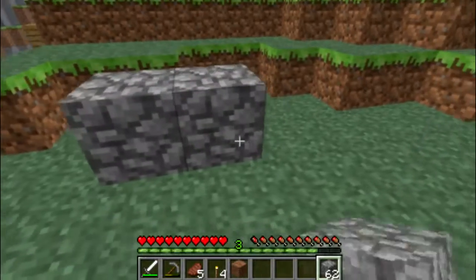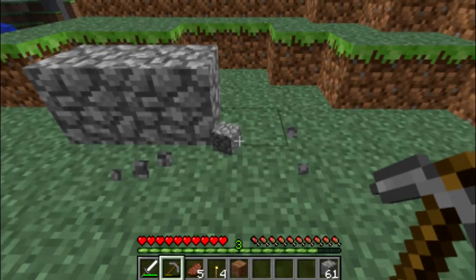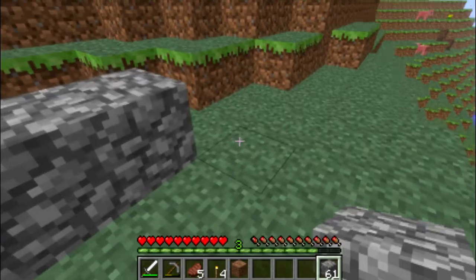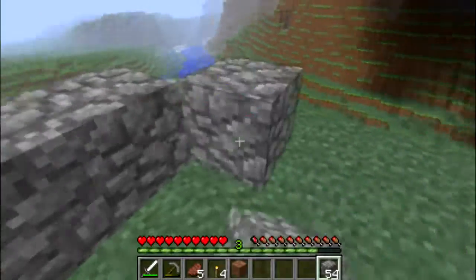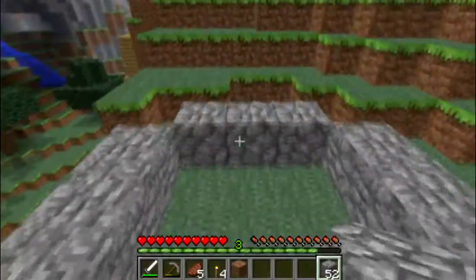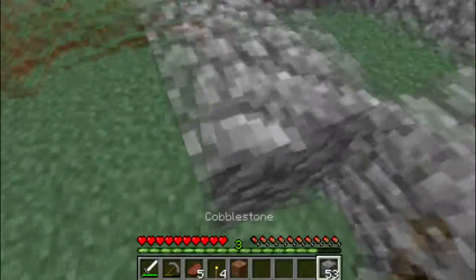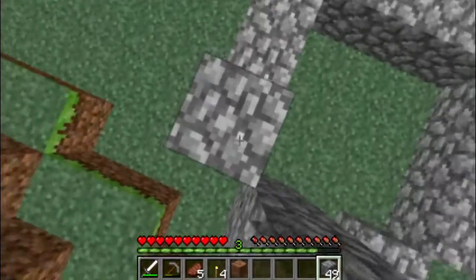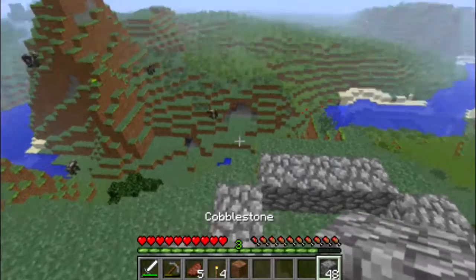I'm going to count out — 1, 2 — here, no that's too small. Yeah, so that's alright, that seems cool, and we might make an entrance here. Let's build this up, shall we? So I'm just going to make this tower so I can make it look cool.